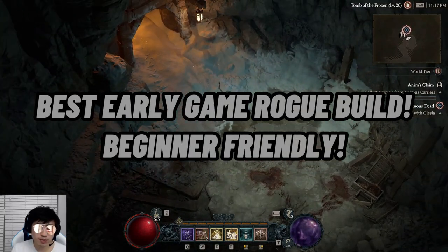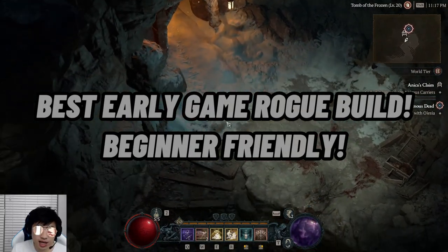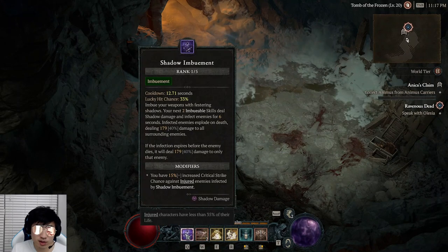Hey guys, welcome to the gameplay portion of the guide. I'm just going to quickly go over my skill bar here. On Q, we have Shadow Imbuement. This buffs our weapon — whoever we kill will explode, dealing AoE damage.